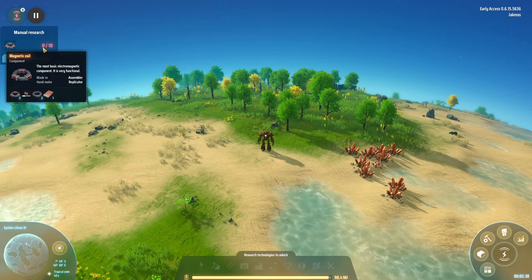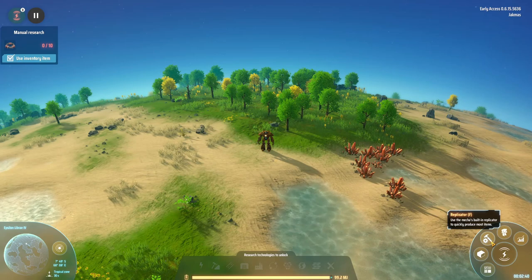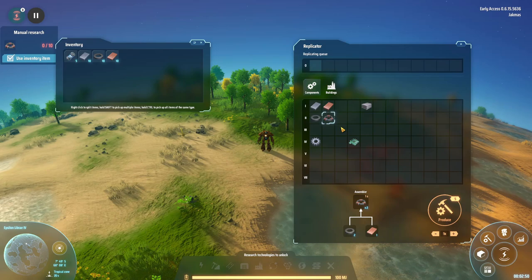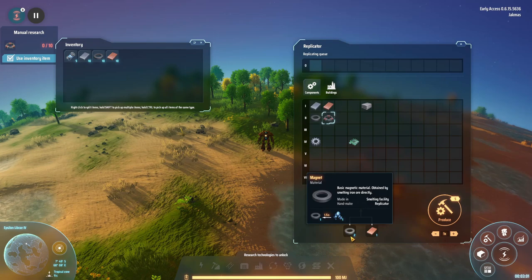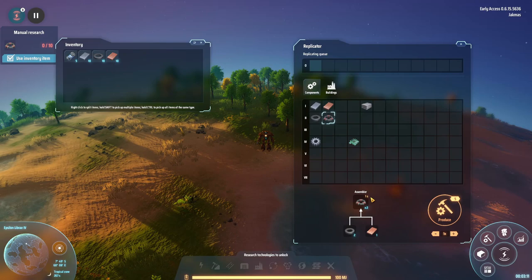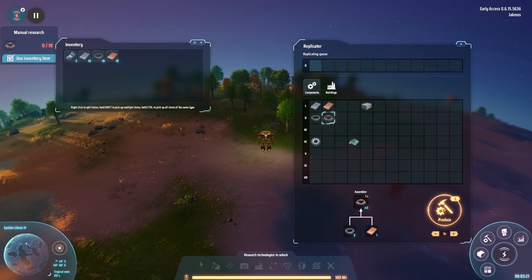This research consumption tells us what we need to actually do the research, and the data volume is basically how long the research is going to take. Let's go ahead and activate that research. On the left hand side we can see what we need — in this case we need 10 magnetic coils. We don't have any at the moment, so we're going to have to craft some in the replicator down here.